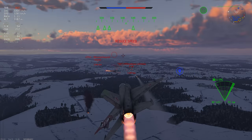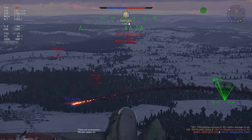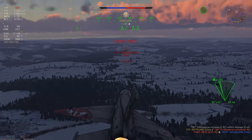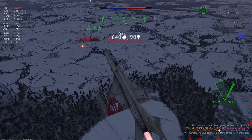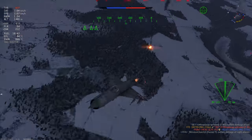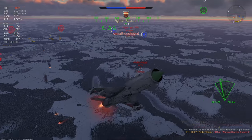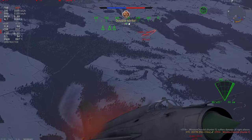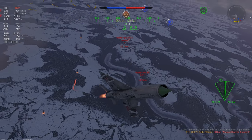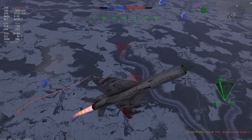I want to missile the F4E first. If I take him out, I can carry this game. He flies straight and eats the missile. Then I go for the Hunter F6 — he's going straight away from me, easy missile lock. I don't want to deal with SRAMs because of the Harrier spam right now. Especially SRAMs when you have an afterburner, because they can almost shoot you in the head-on. So that's one Hunter out of the game.